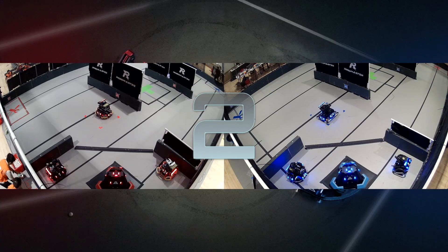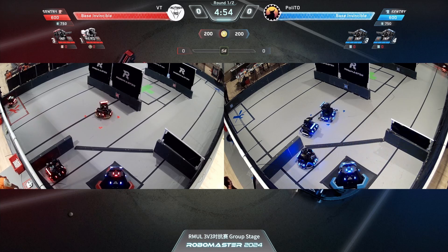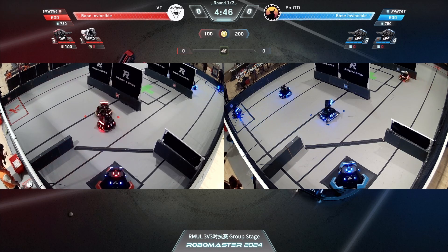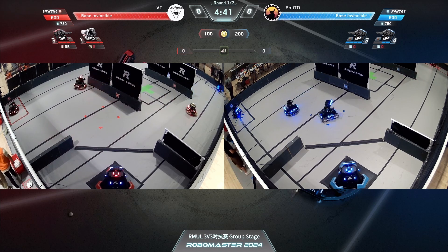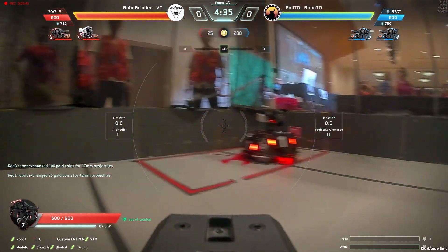Three, two, one, let's go! Torino and Virginia Tech — Virginia Tech's hero not making any motion. Torino oddly letting their robot go ahead. Both teams with a weird little stutter start, and they just hit their sentry. Virginia Tech did no damage — both sentries still at 600 HP. Some really choppy driver cam there.